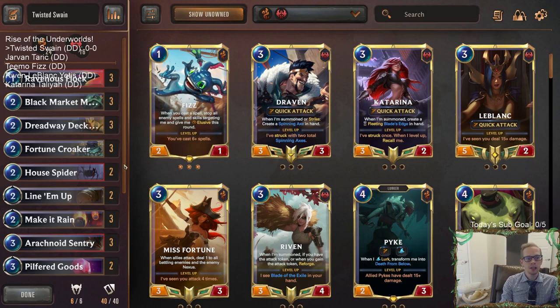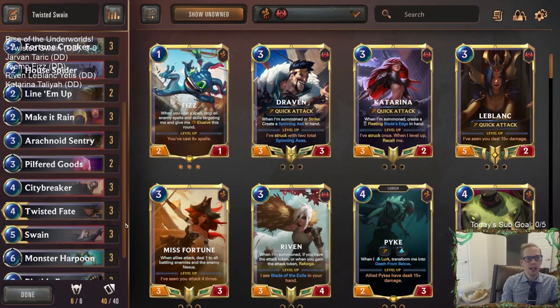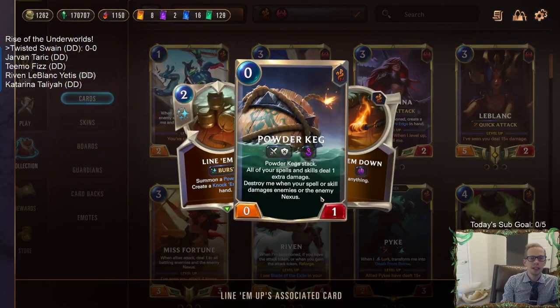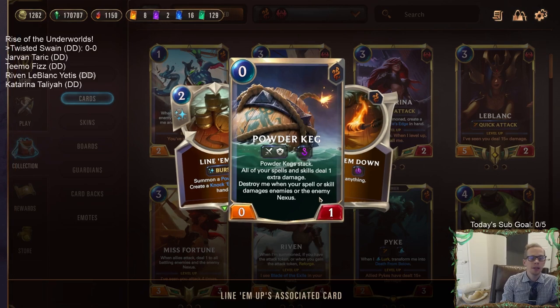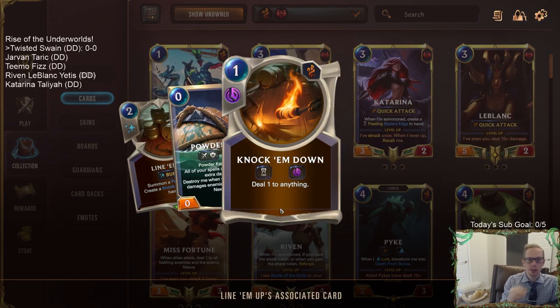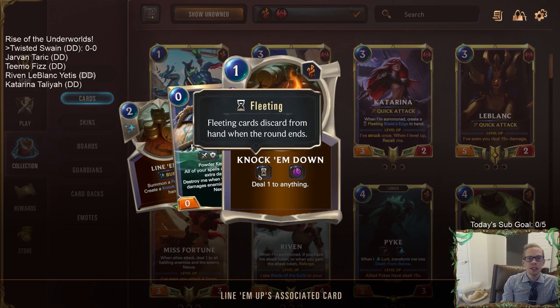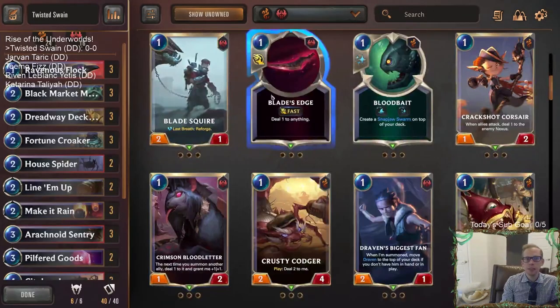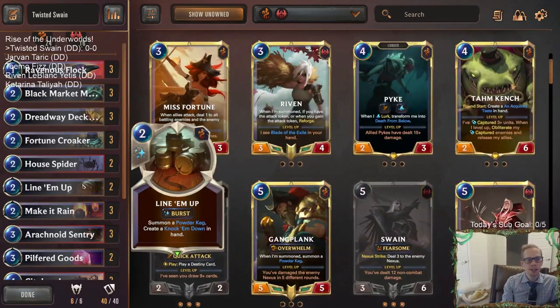Not a very traditional Twisted Fate Swain list because of that, but let's see what we got. We have this new card, Line Em Up. Two mana, Burst Speed, summon a Powder Keg, and create a Knock Em Down in hand. So we can get a Powder Keg when our opponent is not expecting it at Burst Speed. We also get Knock Em Down, which costs one mana and is fleeting and can do one damage to anything. It's a Blade's Edge, but fleeting - a Fleeting Blade's Edge that is also Slow Speed.